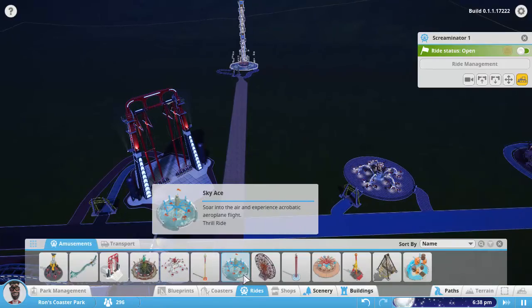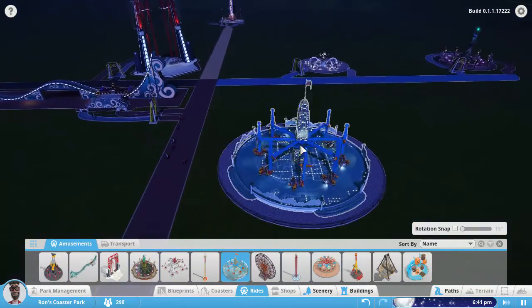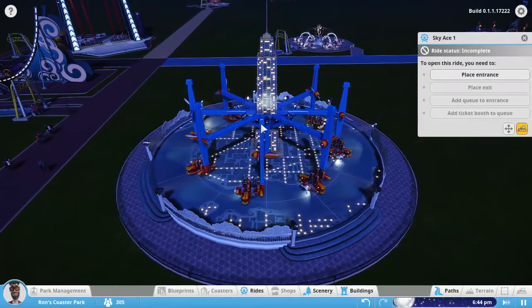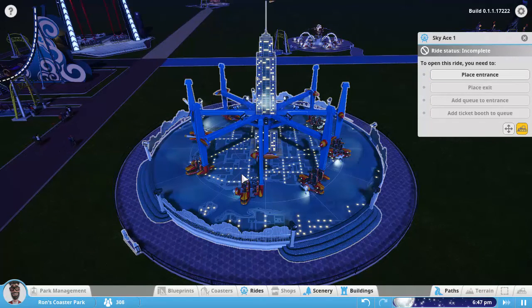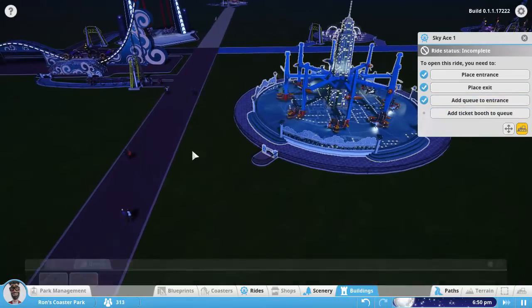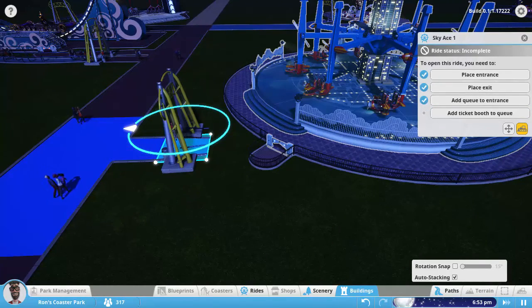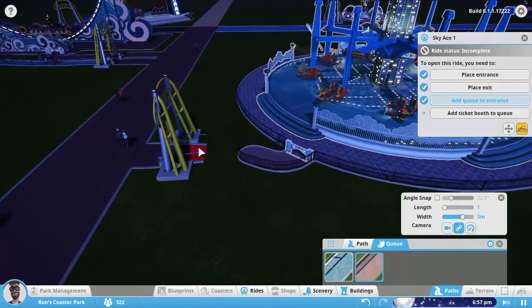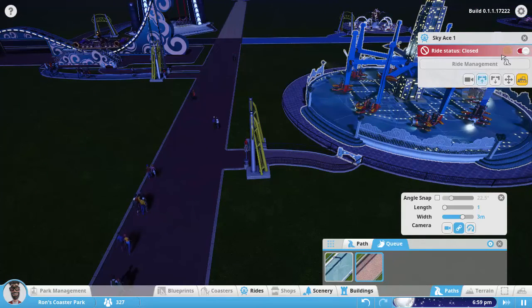The next one we have is the Sky Ace. This one looks really cool. This is the airplanes, but you kind of have some control of them, I think. I really like the Empire State Building in the middle — that's a really cool feature. No idea if that is based off a real ride, but I assume it is. So we can turn that guy exactly like we want him, place him, and then do the queue. Turn him on and exit out of him.